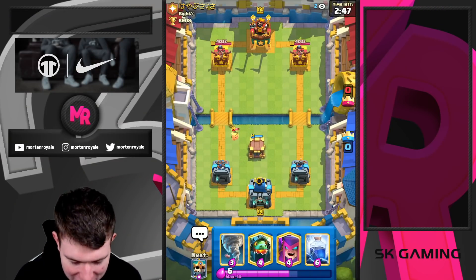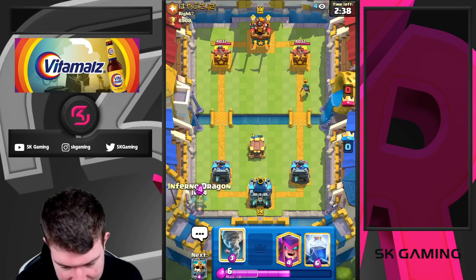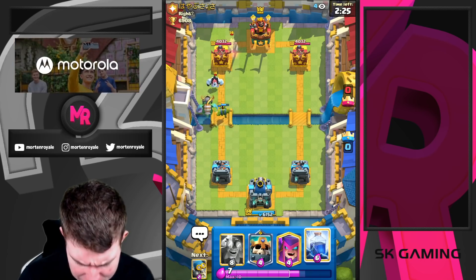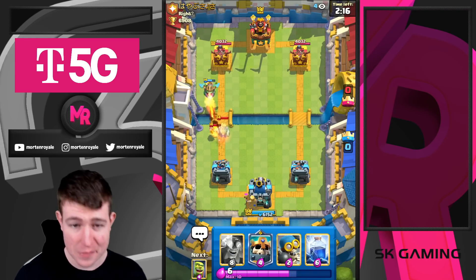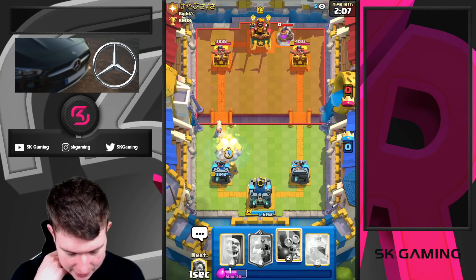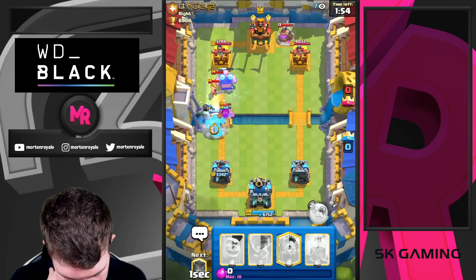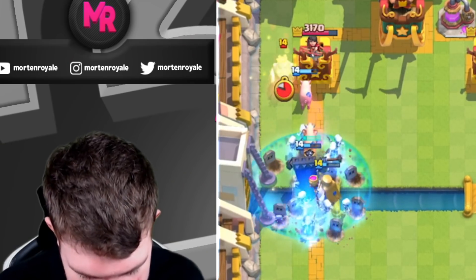Here we go, hopefully the final game for this video — I really want to end with a win. If I see Heal Spirit plus Bandit I'm thinking Bridge Spam or Three Musketeers. I'm going to cycle my Inferno Dragon to the left to activate King Tower. Ghost is coming down — let's see if he has Royal Recruits. Let's see how Skeleton King will do against Royal Recruits with the bigger splash and more damage; it should be better than before. Thinking about going in with Electro Giant — pump on the map, not that bad.